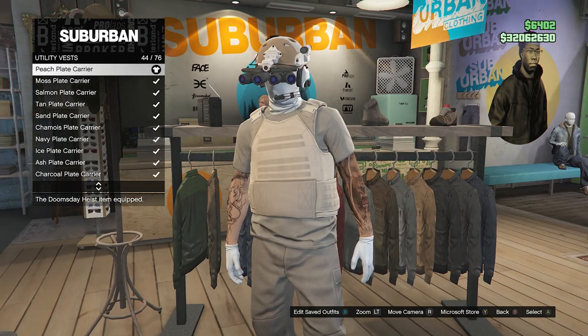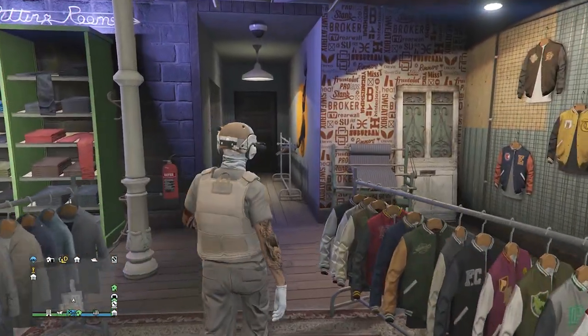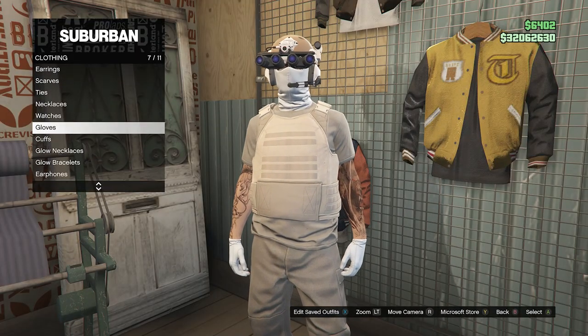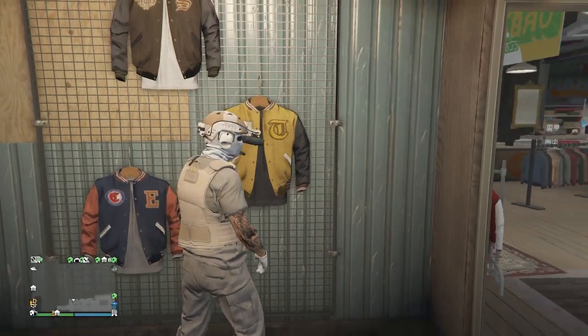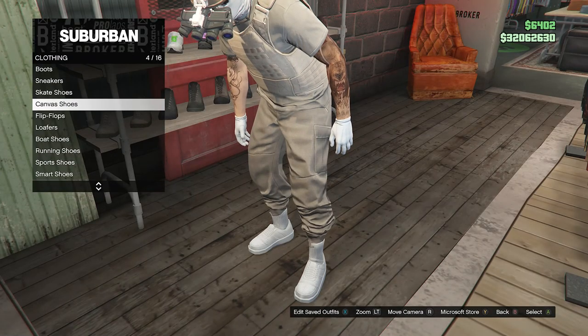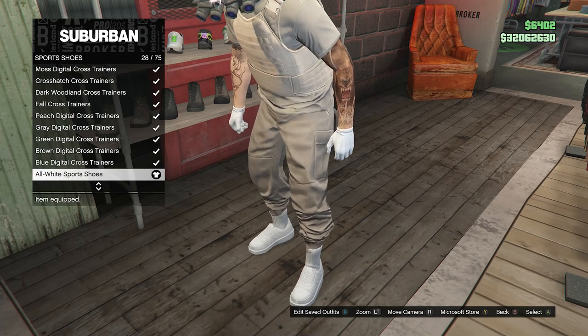After you equip the peach plate carrier and the beige t-shirt, back out of your tops — we don't need to worry about the pants since we already have the tan joggers. Go to accessories, click on gloves on slot 7, and equip the white cotton gloves on slot 53. Then back out of accessories, go to shoes, click on sports shoes on slot 9, and equip the all white sports shoes on slot 28.